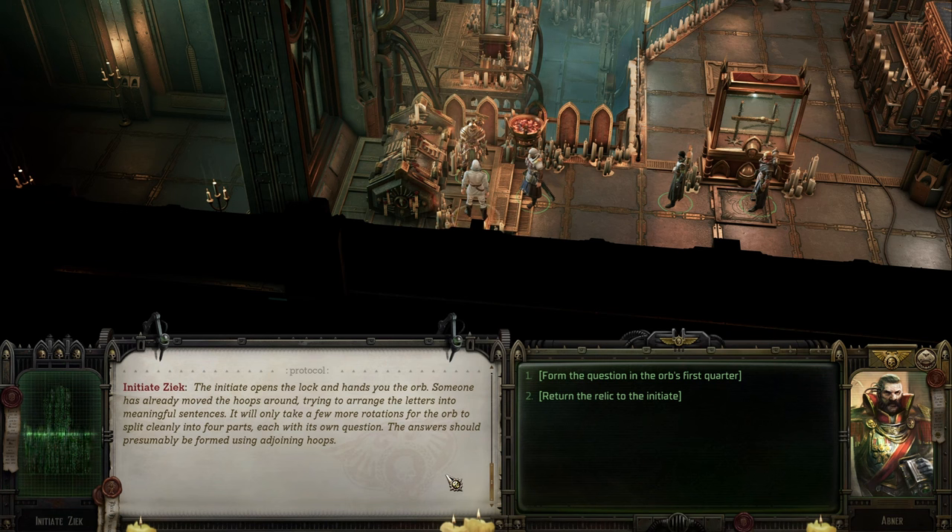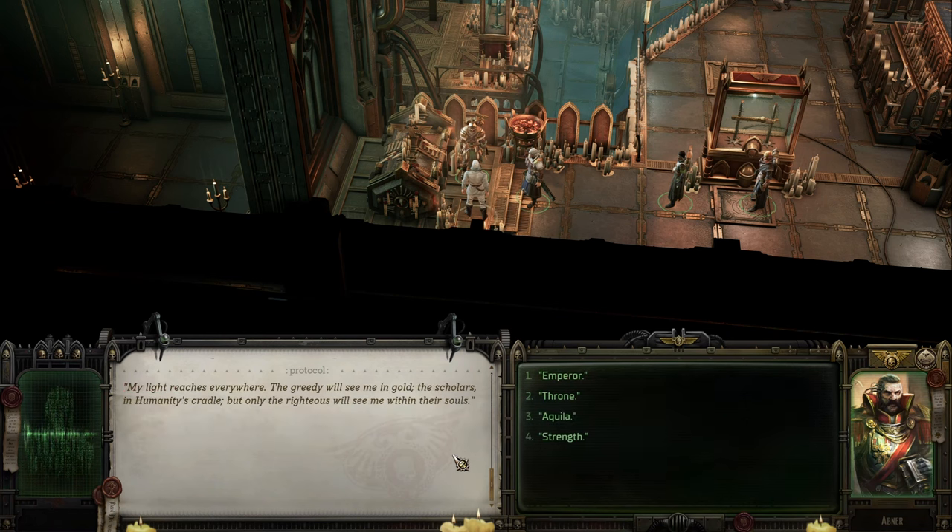I suspect each question requires a hidden check to determine if your character knows the answer, and it worked only once for me. The first answer is Throne, referring to the famous Golden Throne on Holy Terra. The second answer is Blood, because you give it to the Emperor and without it, well, you're dead.